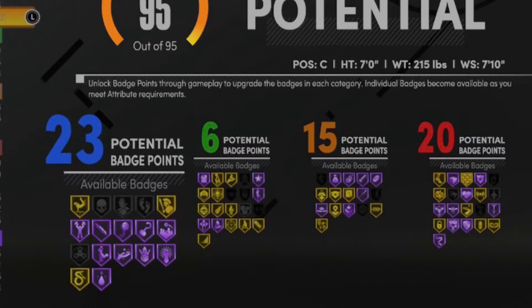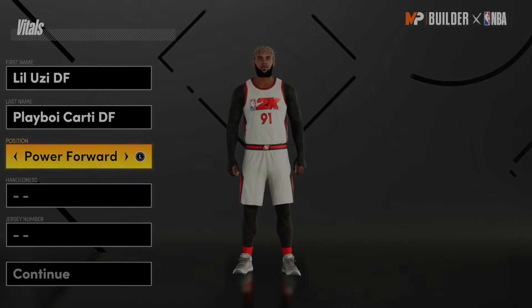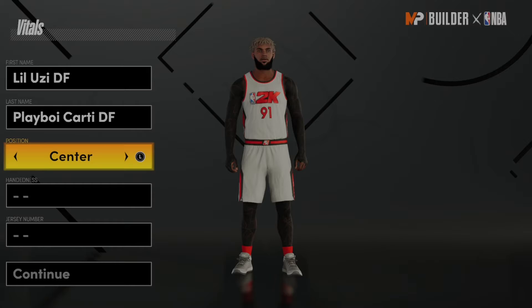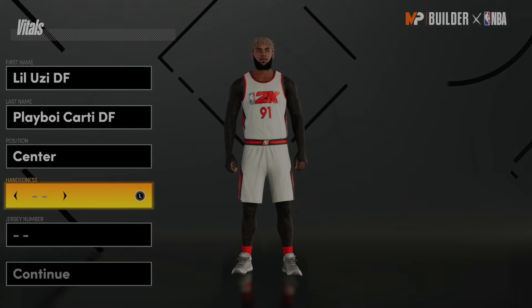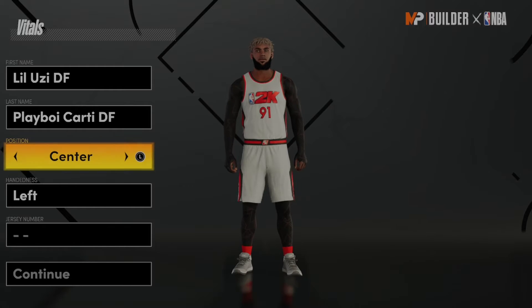Just look at the badges. Do I have to say anything else? He's gonna get quick first step at 99 and he's 7 foot tall with max wingspan and he got all the contact dunk animations. Y'all saw that build? 7 foot with contact dunks? Like what build is better than this one? Y'all literally saw the badges and y'all must think he's slow.